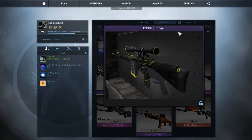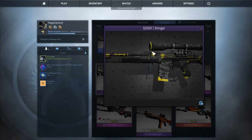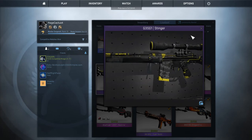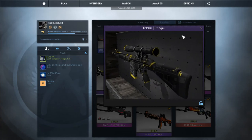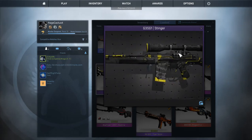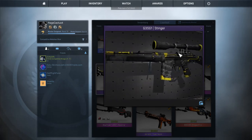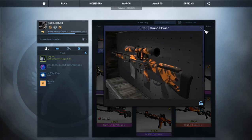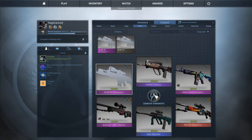For the auto sniper on the CT side I have the G3SG1 Stinger. There's something about it that just looks so good to me, but I wish I could have a better auto sniper skin. I don't use it all the time but I do use it sometimes — it's overpowered and people get so mad. When I was first starting I'd always buy a Sawed-Off, rush B on Dust 2, and do that until I had enough money for the auto sniper. I also have the SCAR-20 orange Crash which looks pretty sick.